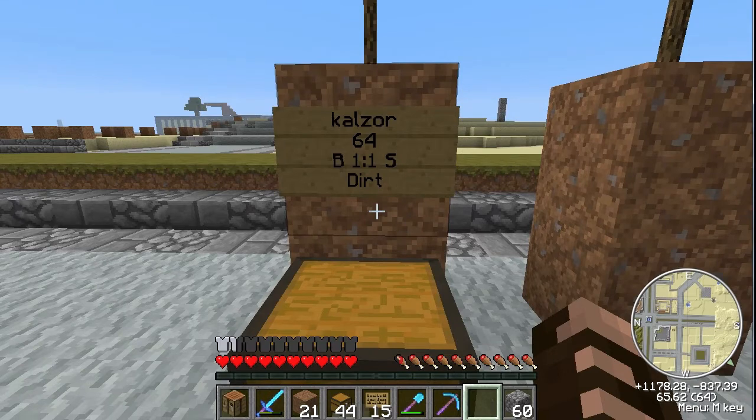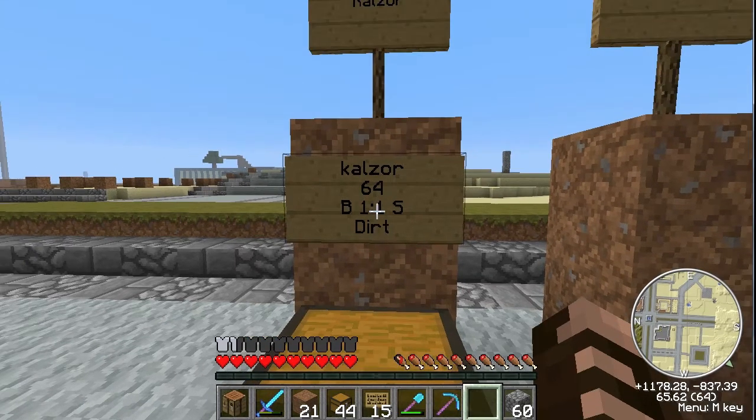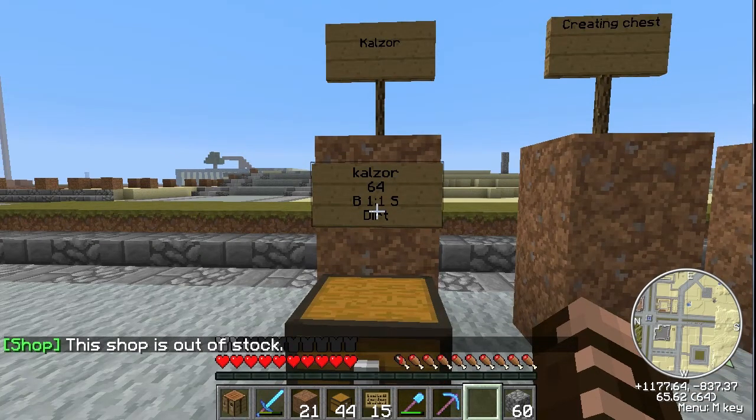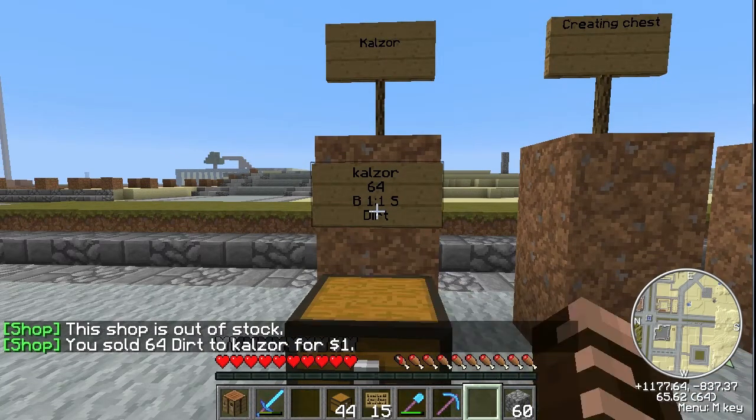To interact with a sign to buy from it, you would right click on it. And as you can see, it says it's currently out of stock. And if you want to sell something, you would left click. Very important — you don't want to accidentally buy or sell or get that mixed up.